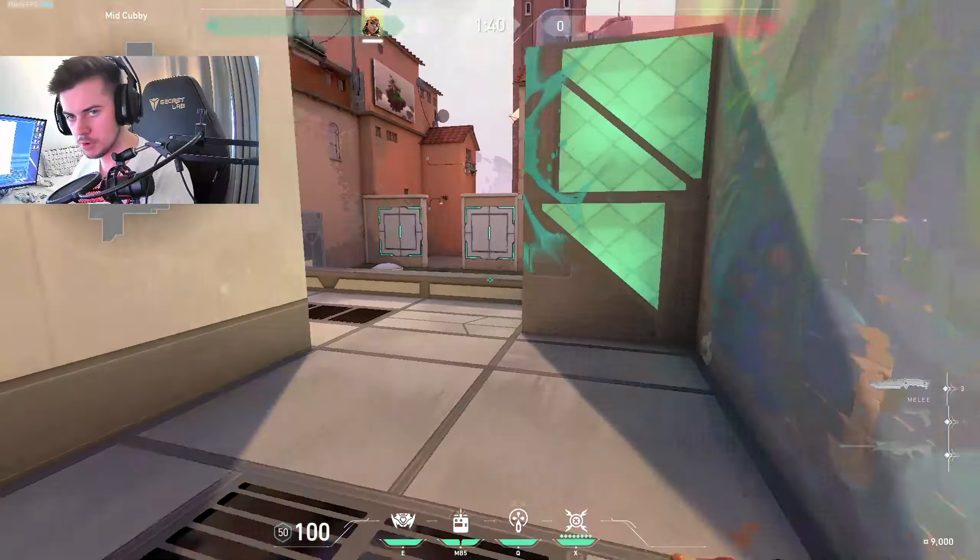You can also boost yourself on top of little boxes on all the maps. When going for a boost you usually want height, so don't stand too far from the center of the satchel or you won't go up. Make sure you're standing on the satchel, but be careful — if you stand directly on it you'll go straight up without moving forward.